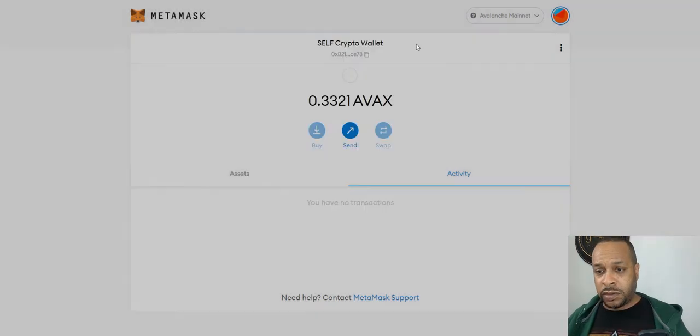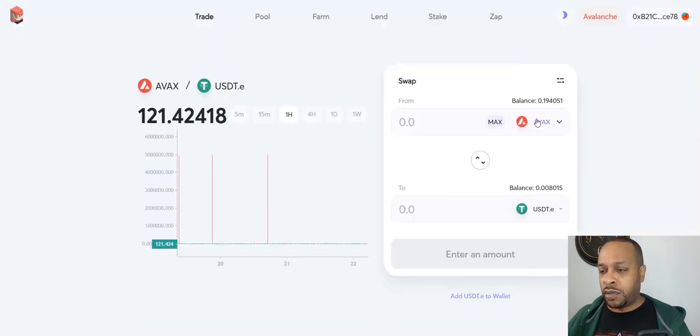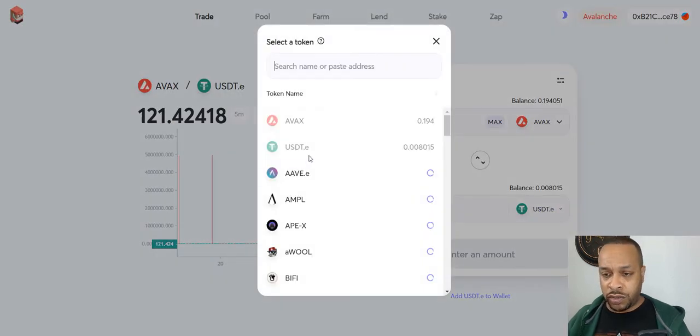Done - and now I have zero AVAX left. It's already there - I can see my AVAX here in MetaMask. Go to Trader Joe, I'm going to switch some of this AVAX to JEWEL - what I just sent over, which is like $20.